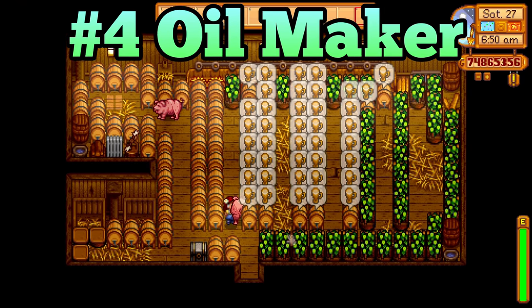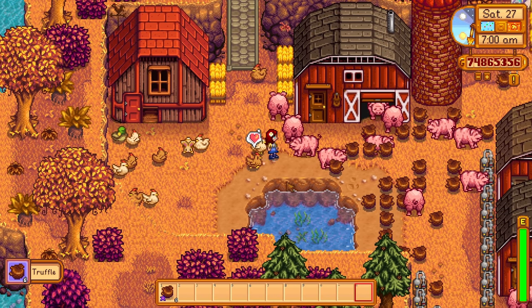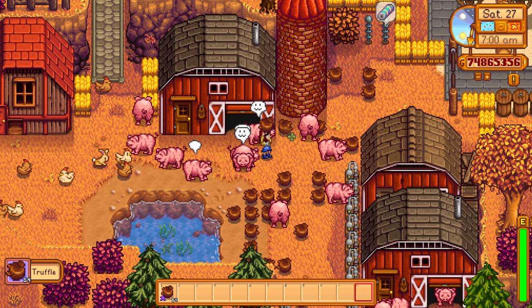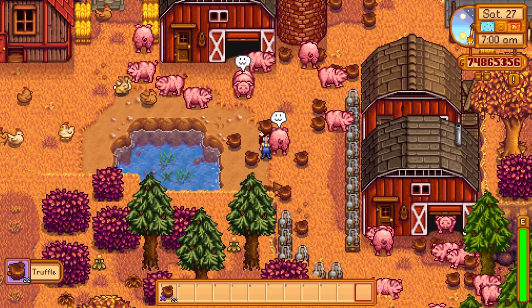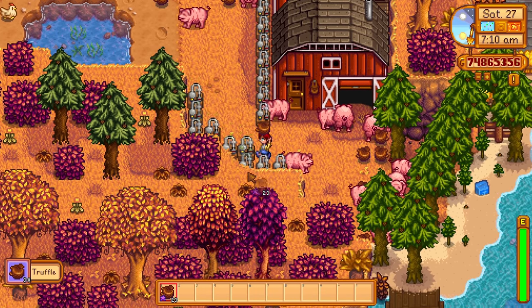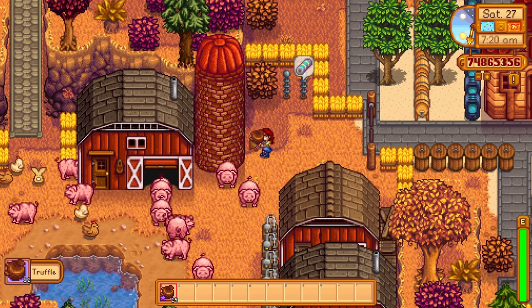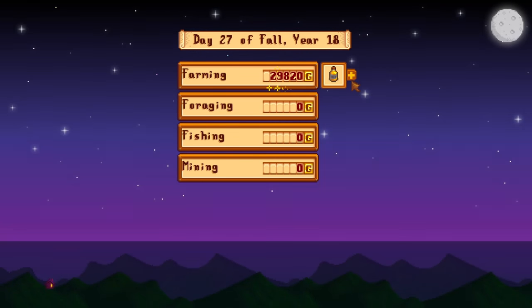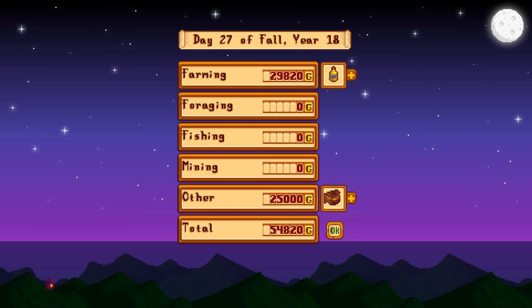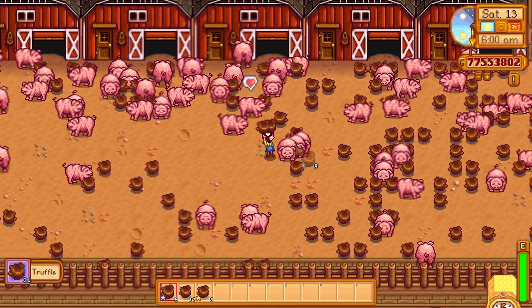The barn is the best building in the game because it houses the best animal: the pig. Pigs are great because they can find truffles on your farm, and truffles sell for a ton of gold. With the forager and botanist professions, each truffle sells for 1,250 gold. But you can also process truffles with an oil maker — truffle oil sells for 1,065 gold, or 1,490 gold with the artisan profession. So oil makers can either lose you money or gain you only a tiny bit more, and the convenience of just selling truffles raw outweighs the incredibly small increase in profits.